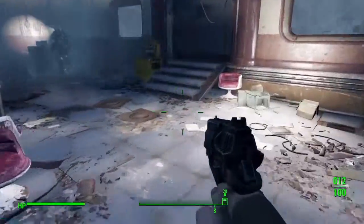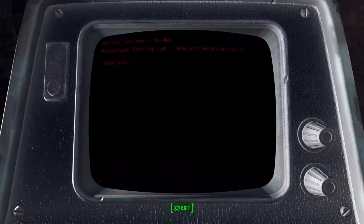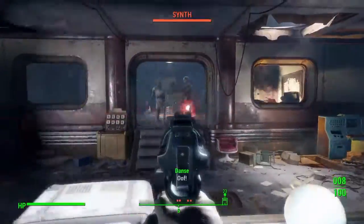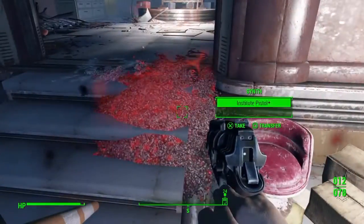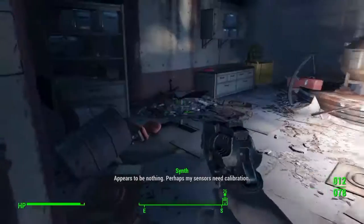Alternatively, you can come over to the terminal to the left of it and get the password from the automated password change. Once you go to the next terminal, you can automatically unlock it with that password, then open the door. There will be some synths you have to get through — if you don't have good weapons, you can grab an Institute pistol and use that. They do have some fusion cells, but not enough for the whole game.